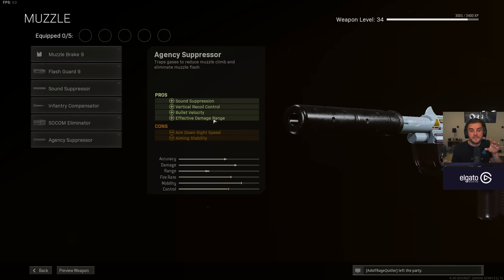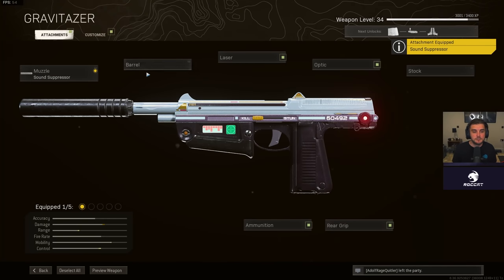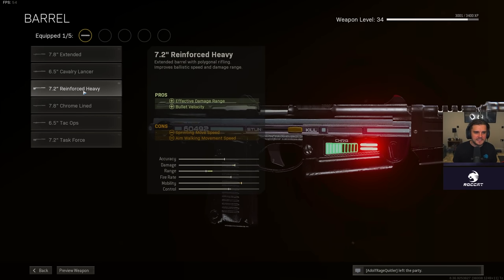Starting with the muzzle: I use the Sound Suppressor. There is an argument to use the Agency Suppressor to maximize effective damage range, but for me I wanted maximum mobility — fastest ADS and sprint-to-fire speed possible — so I can chase and close down gaps. That's exactly what you saw in the gameplay. The Sound Suppressor is a great addition to Warzone and has really mixed up class setups across a lot of guns.